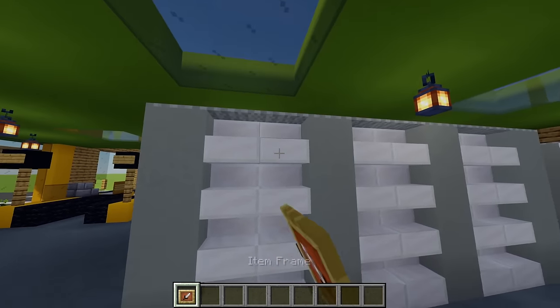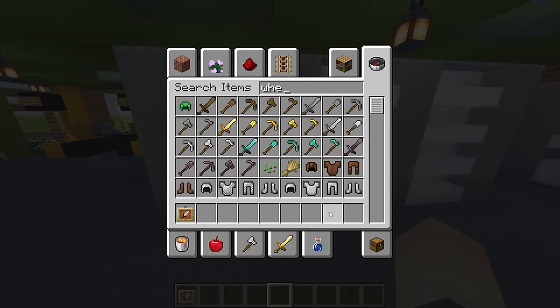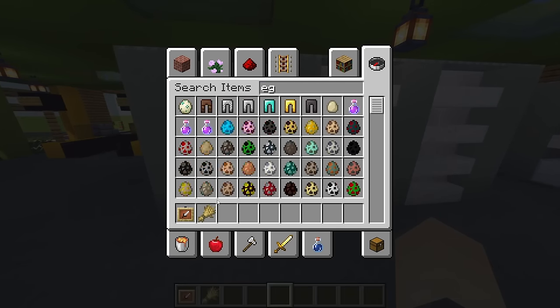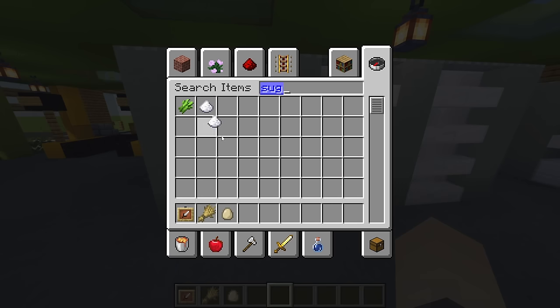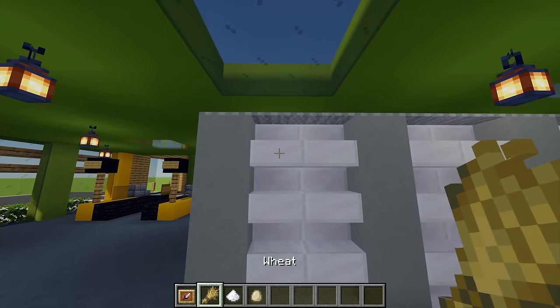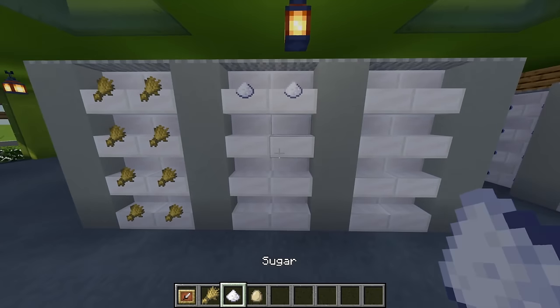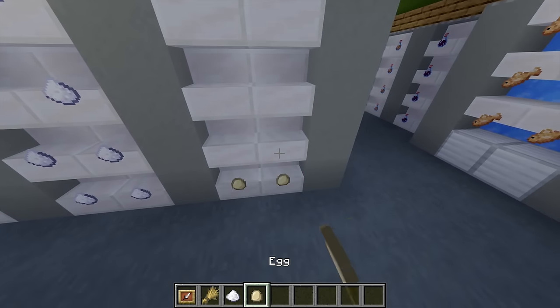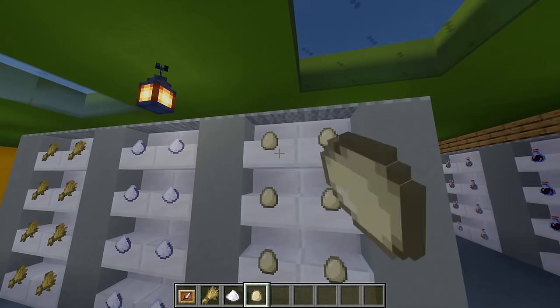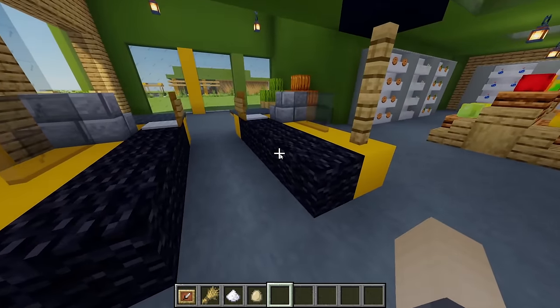Moving around to our final section with more item frames — this is going to be our bakery ingredients section. Grabbing some wheat, some eggs and some sugar. For the first shelf I'm adding some wheat, then sugar for the second one, and then some eggs for the last one.